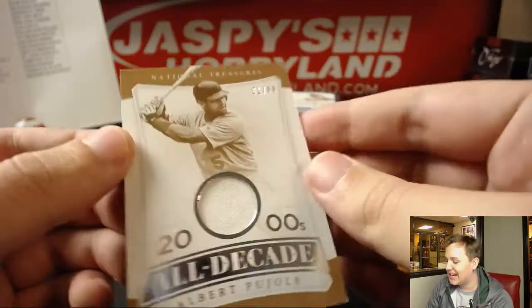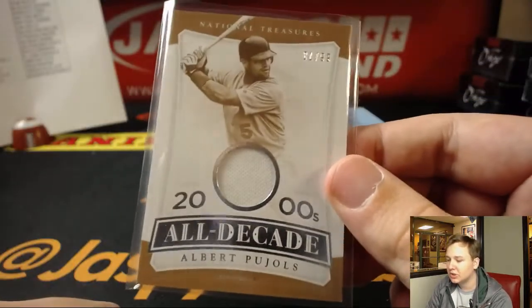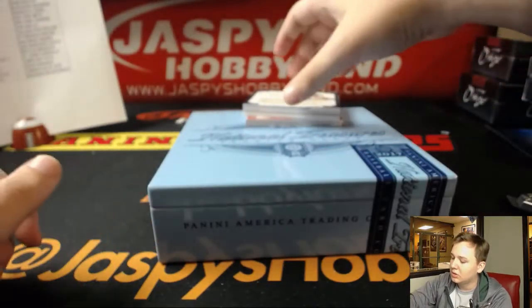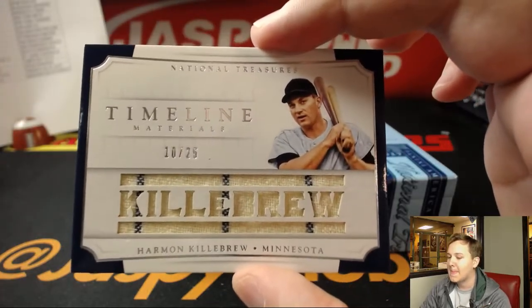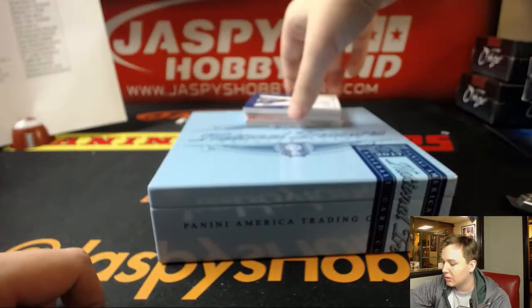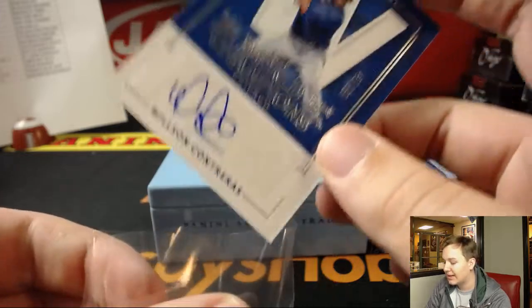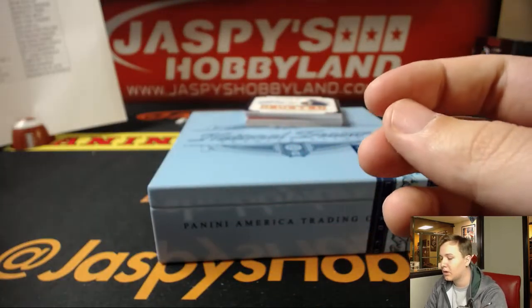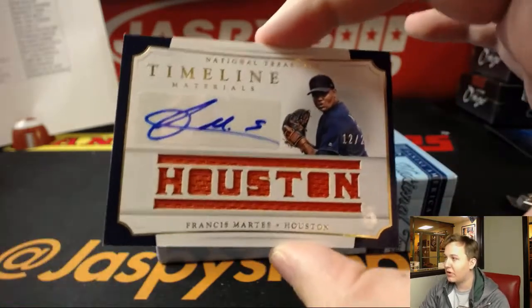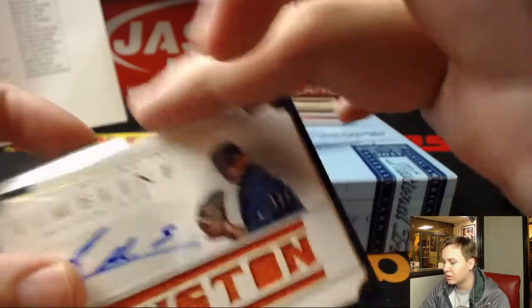Cubbies win! We got number two of 99, Albert Pujols for the St. Louis Cardinals on this one — Joseph K. Jr. We got 10 out of 25, Timeline, Harmon Killebrew. Twins are killing this break — Chris D., 10 out of 25 Timeline Materials. We got an autograph, number two of 99, World Champions Autograph, Wilson Contreras. Cubs again, Ed. 2016 world champs. We got a Timeline Relic and Autograph, Francis Martez for the Astros — another hit for J-Mac. 12 out of 25.